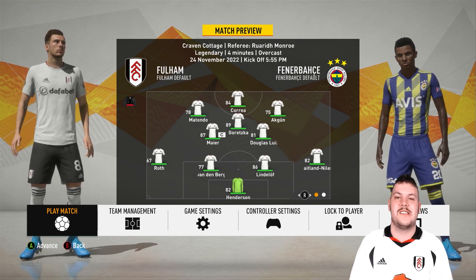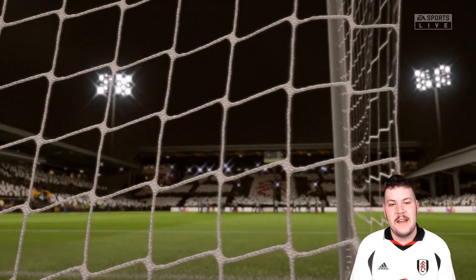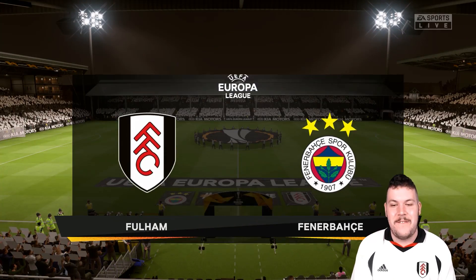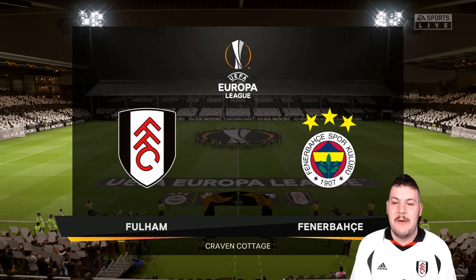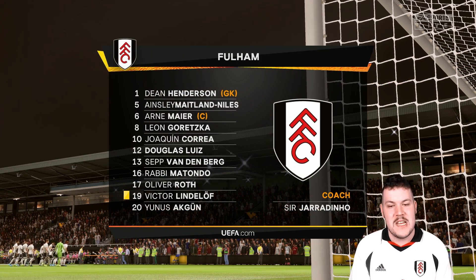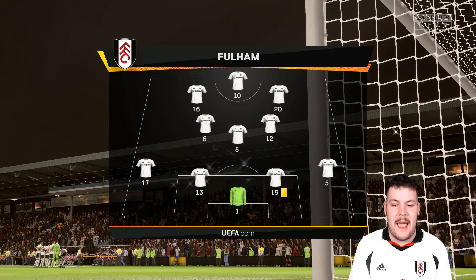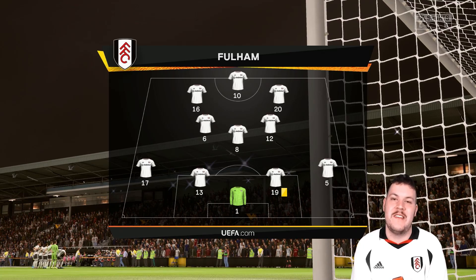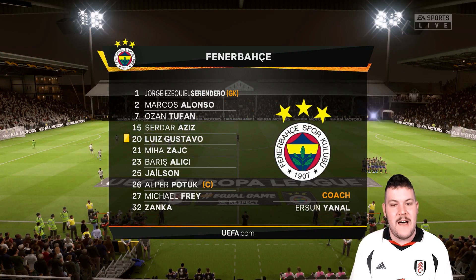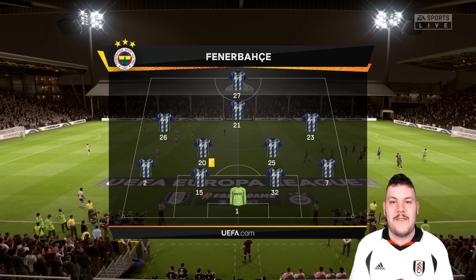We have our first game of the episode here. Fenerbahce coming to the Cottage to take us on in a crucial Europa League group stage game. A beautiful night under the floodlights — a European night. I love that Tifo there of the Fulham badge, but we need three points here. Taking a look at our starting 11 for today's matchup — a few rotational players, as I've done for most of our Europa League games. From the Fenerbahce side, Marcos Alonso and Luis Gustavo are in there — a few decent names, but we are overwhelming favourites.